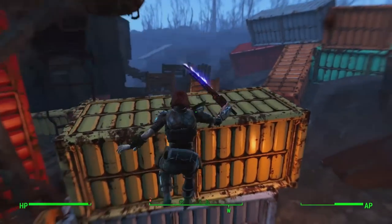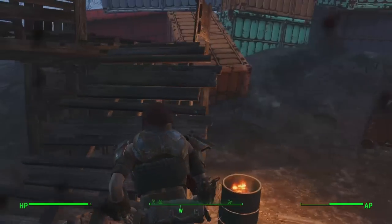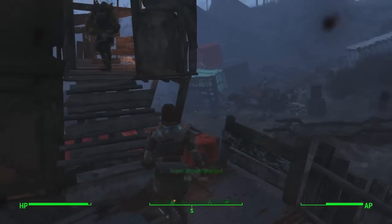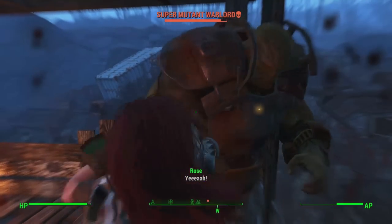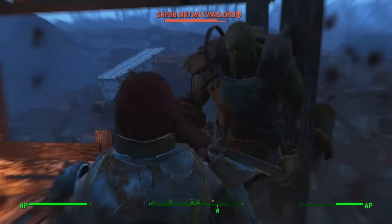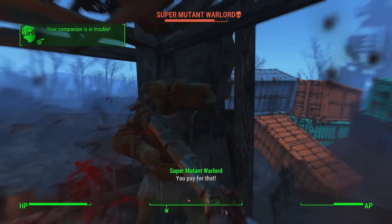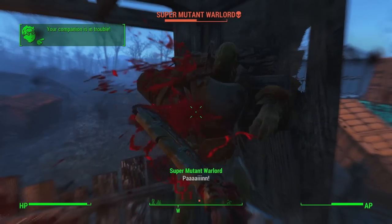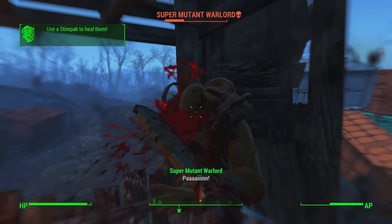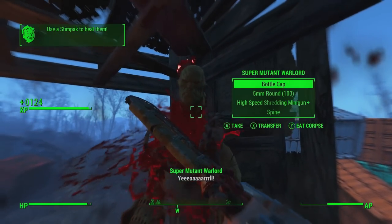One of the best weapons in the game that needs Science and the third rank of Blacksmith is the Chinese Officer's Sword to get the Electrified Serrated Blade upgrade — it is absolutely beast, so if you want that, get the Blacksmith perk. The Rockville Slugger is another great weapon you can buy for a melee character, and if you want to upgrade it, you don't need all the ranks of Blacksmith.